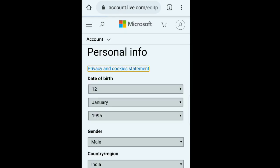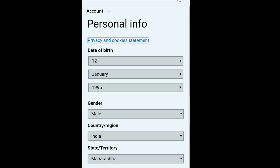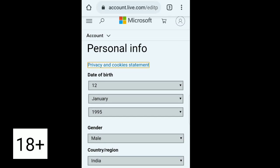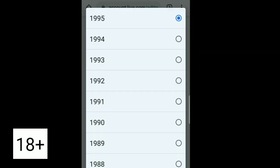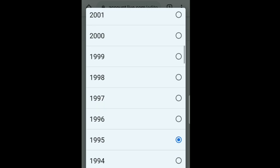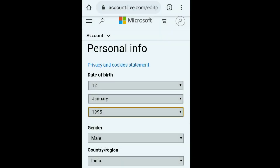Here we have to edit your age to something 18 or older. Click on Edit Date of Birth, select a year that makes you 18 or above — I have it set to 1995, but anything over 18 works. Once you're done, scroll down and click Save.